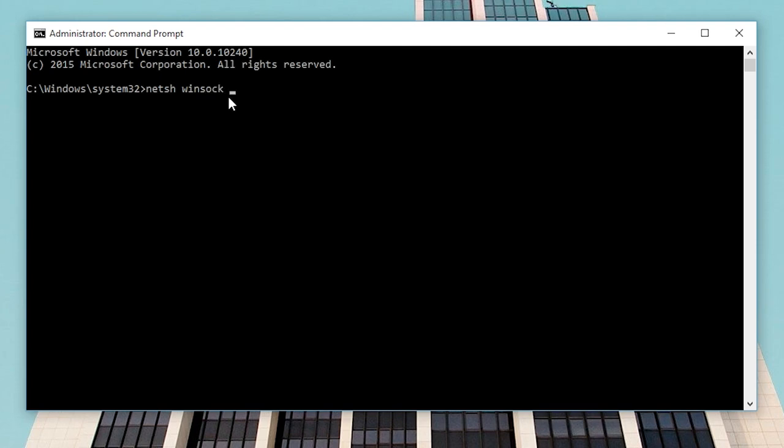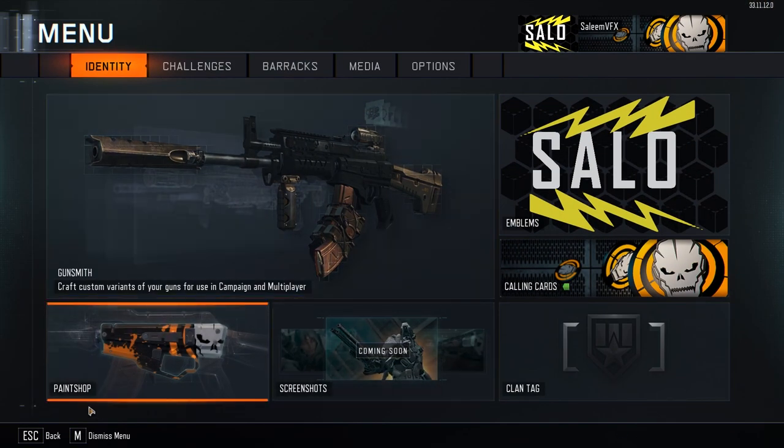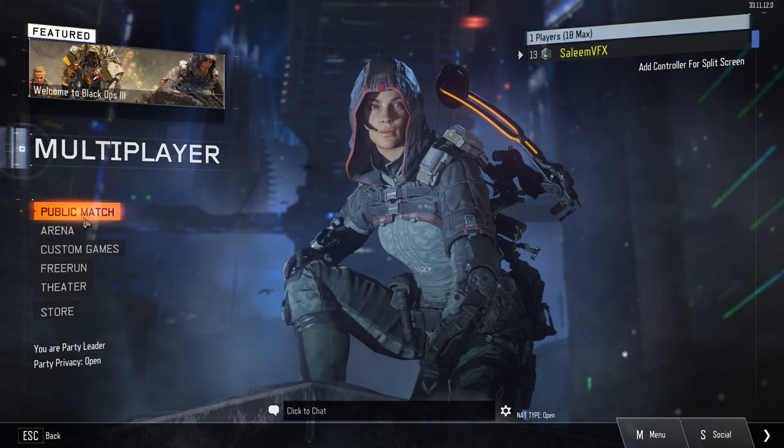Type it in exactly as shown — it's in the description below. Once you type this in and press enter, it's going to say it's successfully done and it's going to prompt you to restart your computer. Once you restart, you can open back Black Ops 3 on your PC and it's going to connect — it's going to download some new files, verify them, and then you are connected back online.